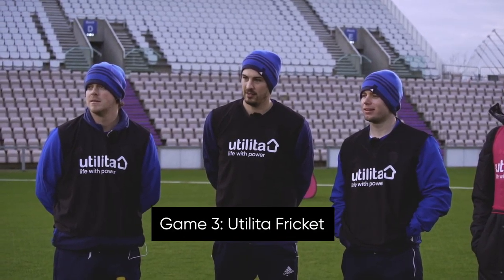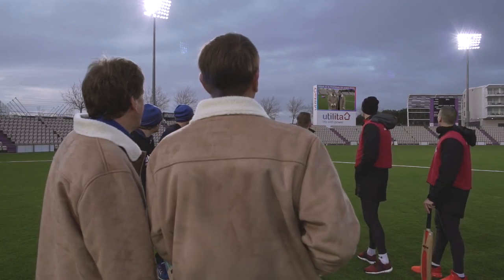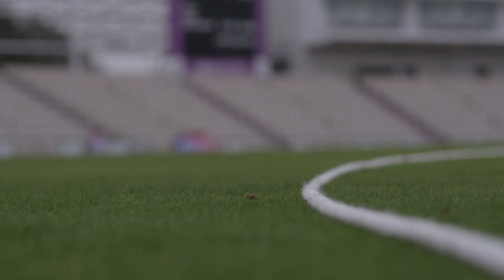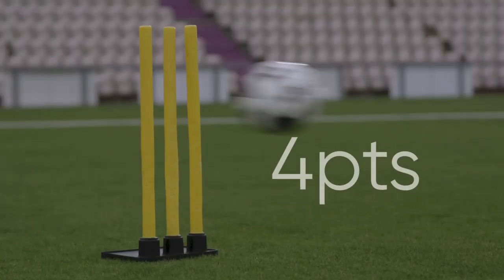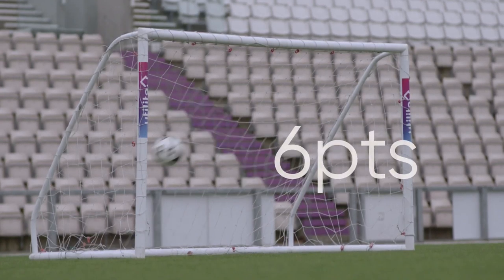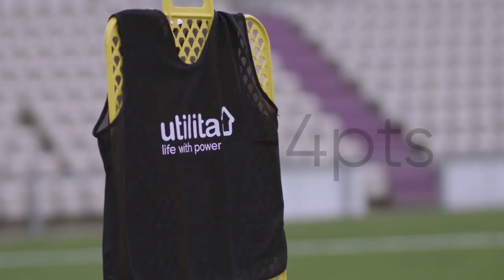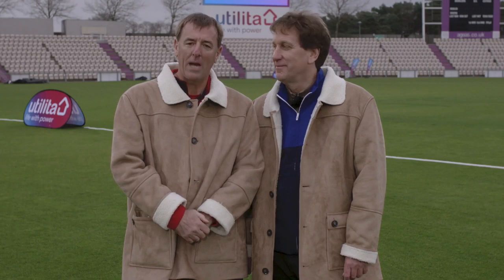It's the final game - Utilita Cricket! The rules are up on the scoreboard. Points can be scored by hitting targets out in the field: two points if you cross the boundary, four points if you hit the stumps, six points if you get it in the goal, and ten points if you hit the Utilita targets. Four points off if you get caught, bowled, or hit the mannequin. Game on.